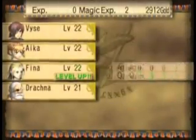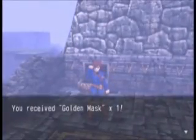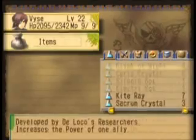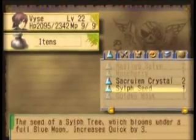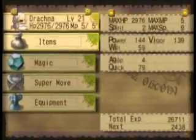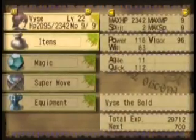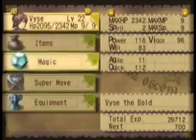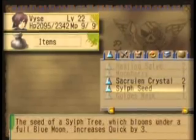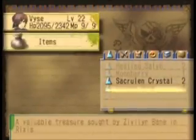Level up! A Slifseed — what does that do again? The golden mask, we can just sell that. I think the Slifseed puts your quick up. Yep, quick by three — who needs it more? Finna does actually, we'll just give it to Finna. Finna's gonna be taking up most of the seeds. We're not gonna give it to Drachma, cause he's not one of the main three. He's just a crusty, rusty old man.